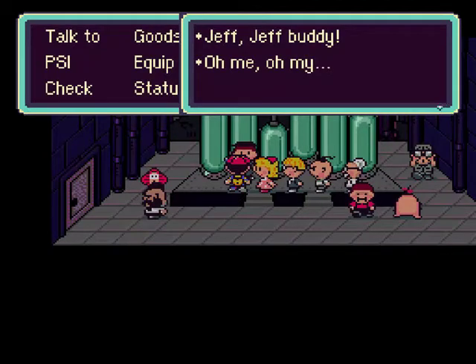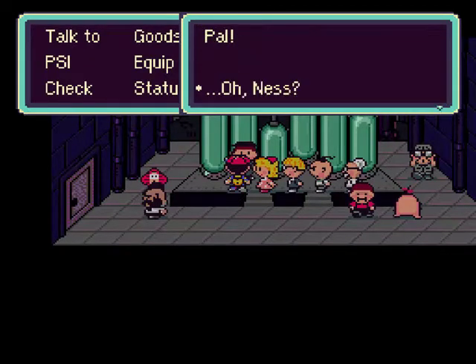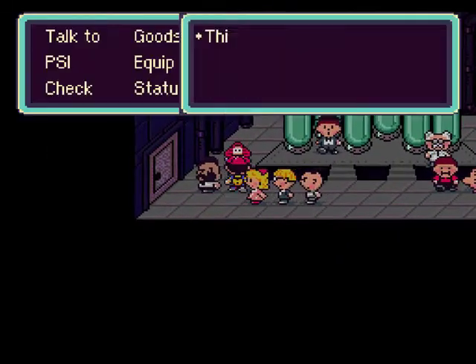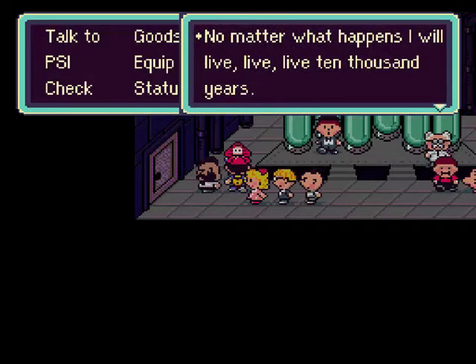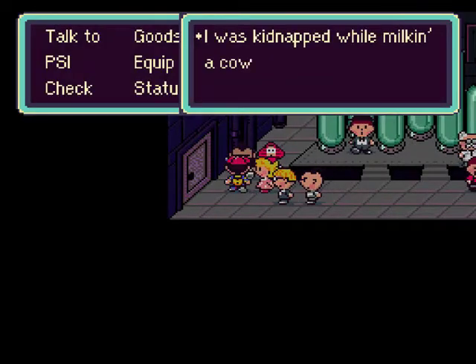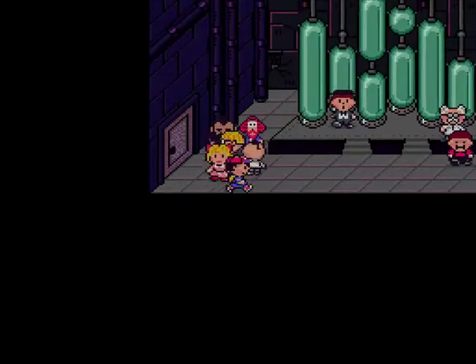Jeff, buddy. Oh yeah, that's Tony. Oh me oh my, you came to rescue me, pal. Oh, Ness, I'm Tony, I'm Jeff's best friend. I've known him for the longest time. This is the happiest moment of my life. No matter what happens, I will live, live, live 10,000 years. Thanks for all the help. Yeah, good luck with that living for 10,000 years part. I was kidnapped from a cow on a milking farm — I think they'd get a ransom by calving little old me. I'm not going to do the Mr. T voice, I don't feel like it right now. I'm just glad this is over with.